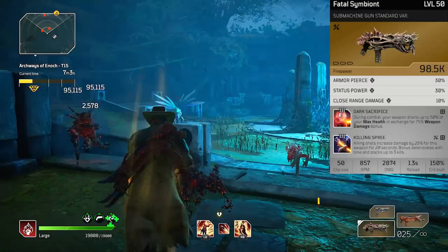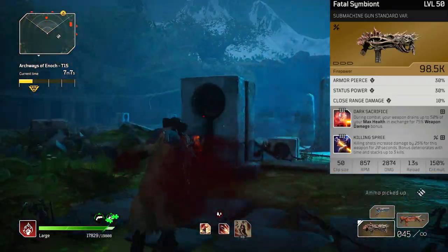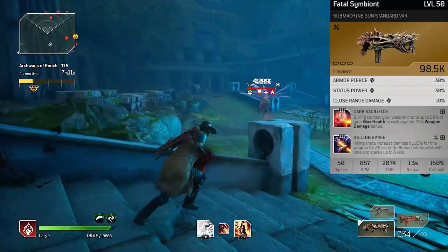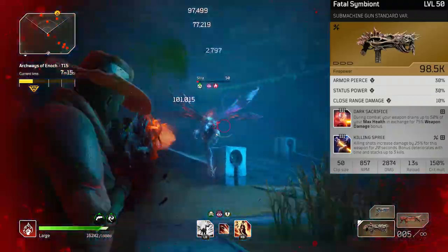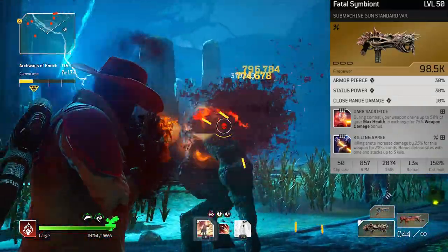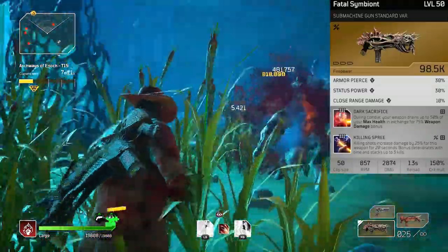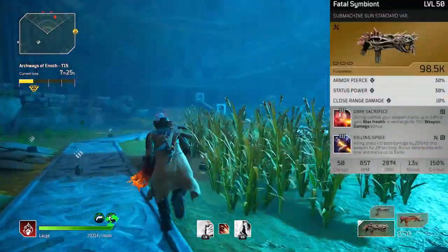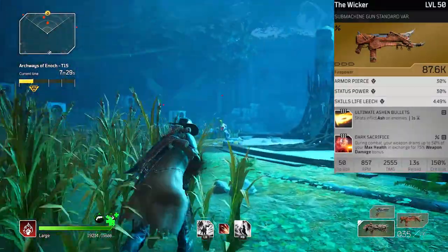For our weapon we are using the fatal symbiont — I have a sick roll with dark sacrifice and killing spree, it's so fun. We are absolutely abusing the perpetual mobile bug on this setup because we're cheating — we're not actually using feed the flames to get our ammo back. There's a link to the perpetual mobile bug below. Our secondary we don't really need one.